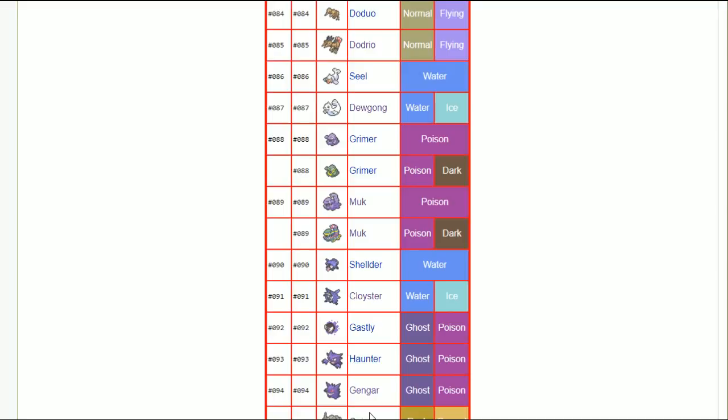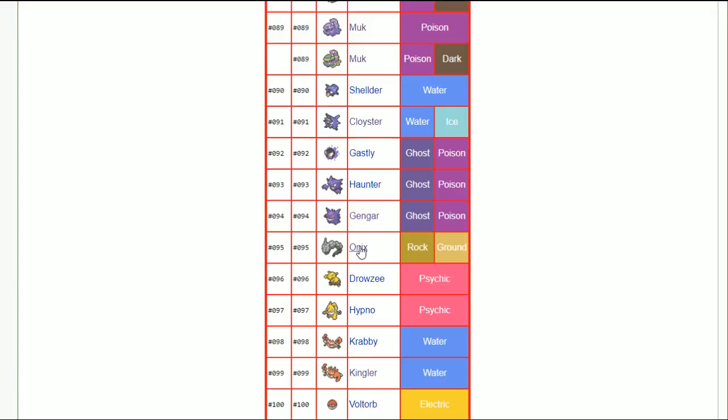Gengar — timid nature. You have to make the most of that 110 speed. Onix — bold nature, try to be as defensive as possible. It has very low HP, so right on defense stats it just gets slapped out of the water overall.